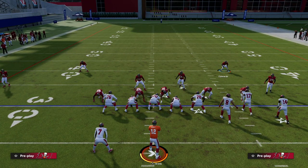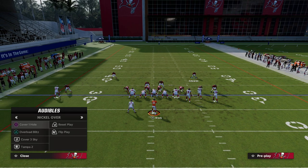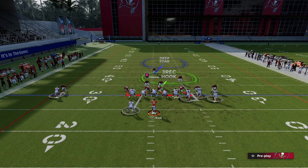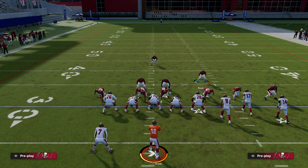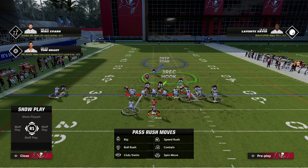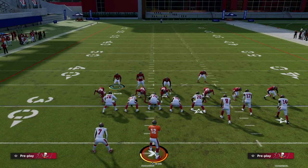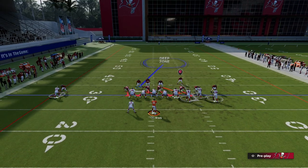What we can also do is audible to Cover One Hole, which has a slightly different principle built within the play. The safety on the left side is now in man coverage on the tight end, and another player is in man on the running back. There's a matching concept within this, so if we blitz our linebackers — which is really simple to do — we're getting kind of the same basic result.